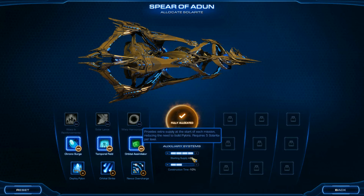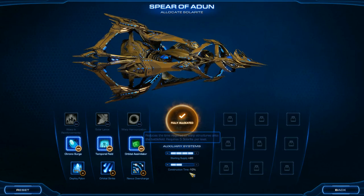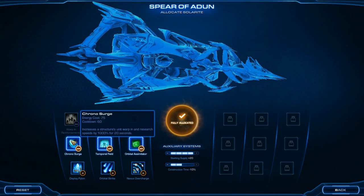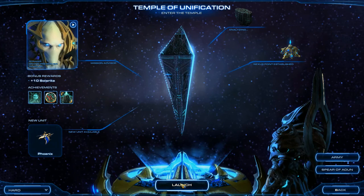I'm going to quickly show you my allocated solarite. I have completely maxed out starting supply — that's plus 20 in auxiliary systems — and then minus 10% construction time, so only two of those slots selected. Then I have the Orbital Assimilator, the Temporal Field, and the Chrono Surge selected. Each of those costs 25 solarite to use.